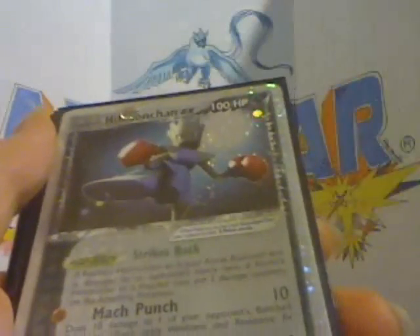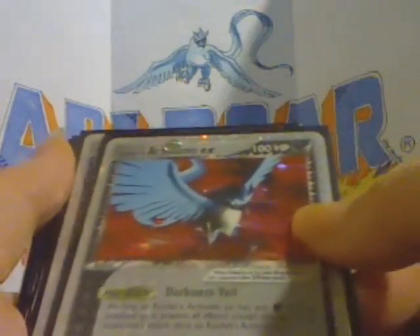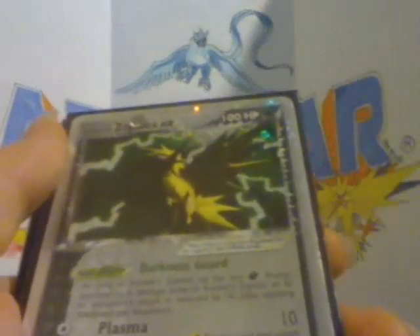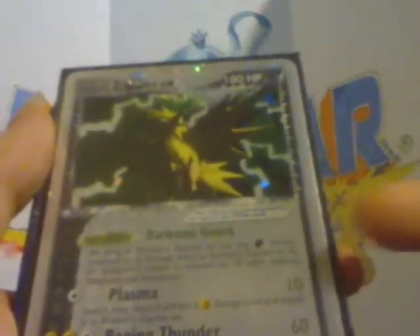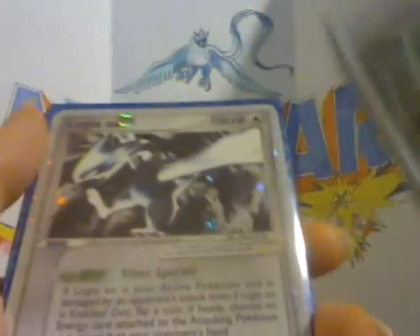Articuno EX. Hitmonchan — this is Rocket's Articuno and Rocket's Hitmonchan. Rocket's Scyther and Rocket's Zapdos. This is my favorite EX set I think. I really like the dark cards and the EXs look great. I think there's 8 or 9 EXs in the set, plus the 3-star cards and a Secret Rare.